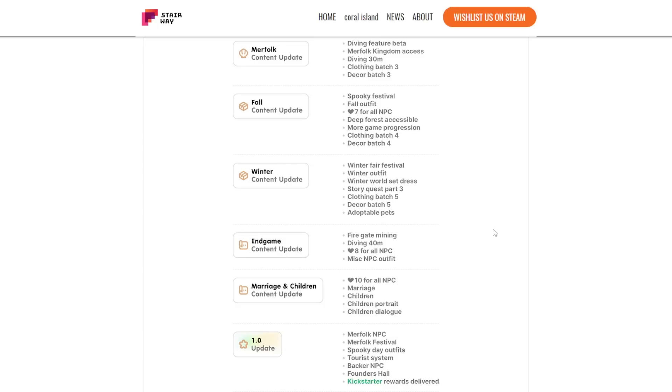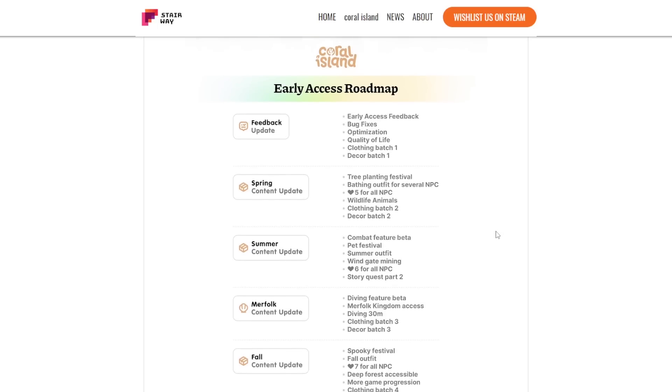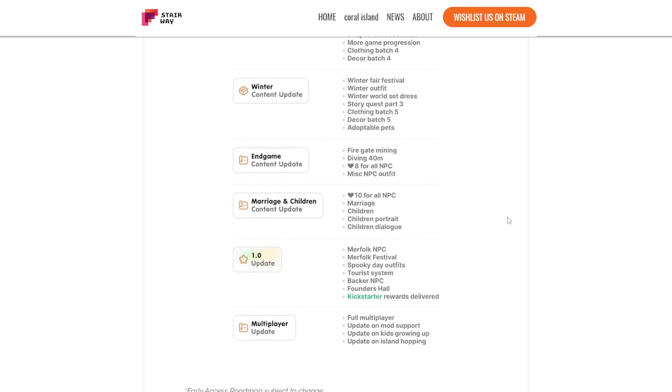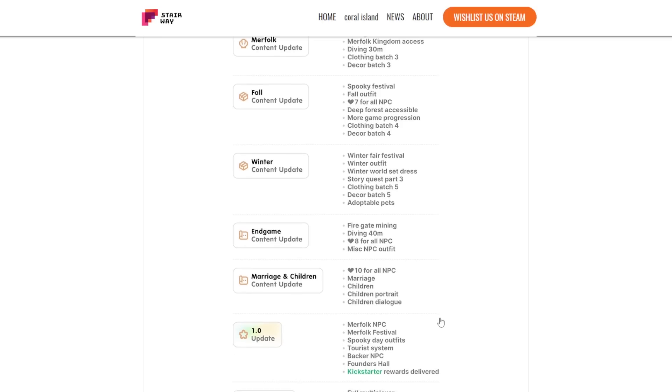This was the previous roadmap. We made it through the feedback update and the spring update earlier this year, as well as the summer update that just dropped. Next we were looking forward to the merfolk update, which we've learned is now going to be combined with the fall update dropping in August. What we were expecting thereafter was the winter update, the end game update, the marriage and children update, the 1.0 release, and then multiplayer along with some post-launch updates.